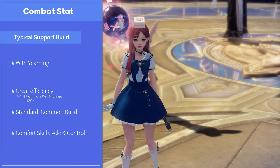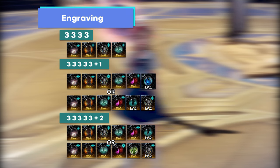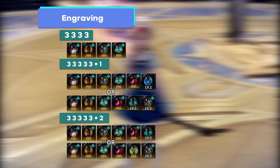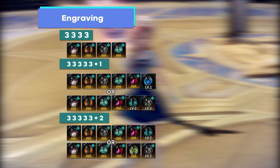Of course, you need to use the Yearning gear set for your support. The engraving of the artist can be summarized in this text box. The base artist engravings are Awakening, Heavy Armor, Expert, and Full Moon. I think this is quite a typical build for most support classes. With this base engraving, you can play with stability. Some people ask about not using Heavy Armor, but it is not recommended due to the low HP of the artist. As the support is quite crucial for clearing the whole raid, I suggest using Heavy Armor for stable survival.